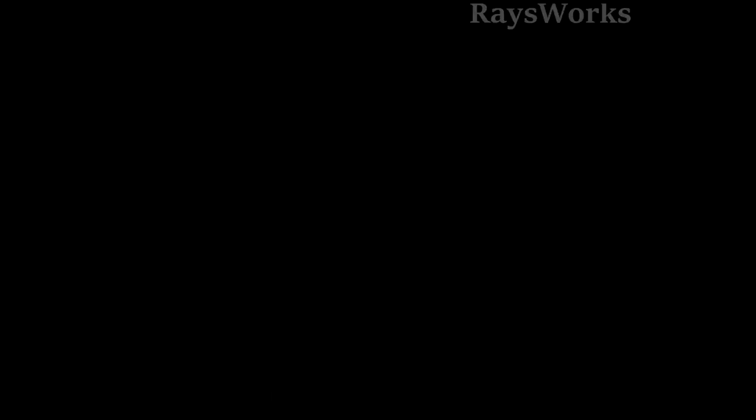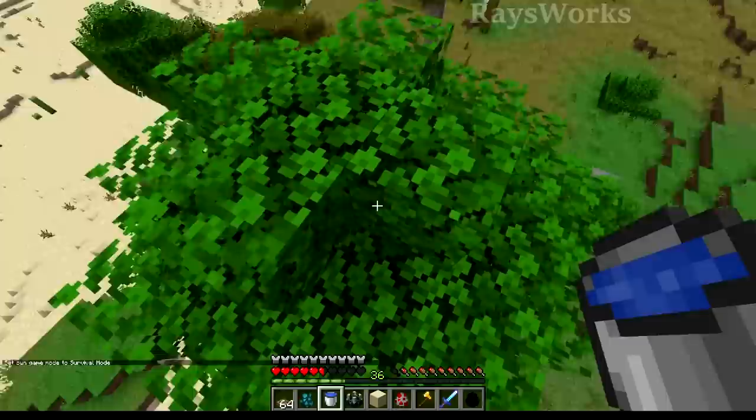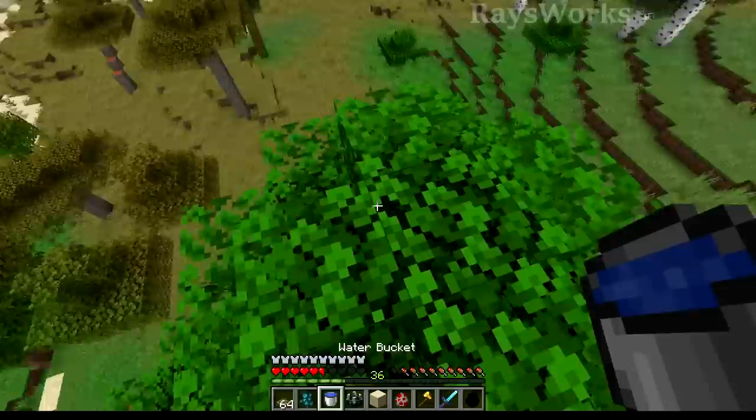With the recent changes to leaves being waterlogged, it's no longer possible to MLG safely onto any type of trees or leaves. When you try, you'll just end up putting the water inside the leaves. You could use this as a trick to fool others into hopping down thinking they can save themselves when they really can't.